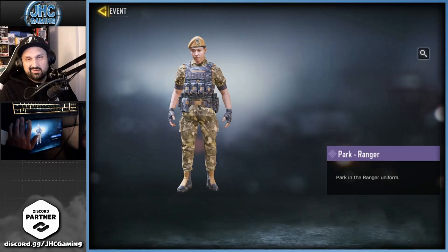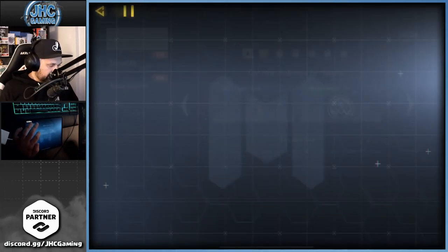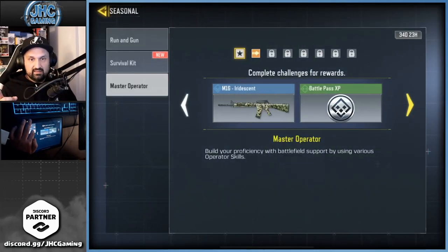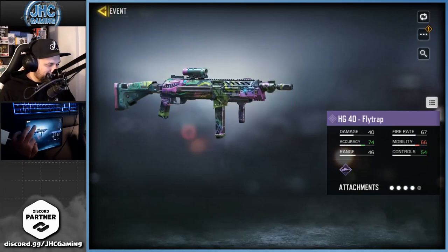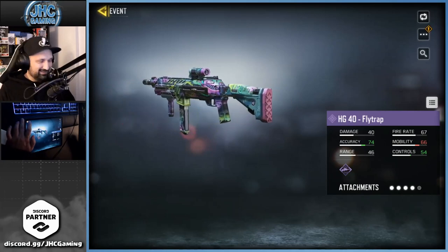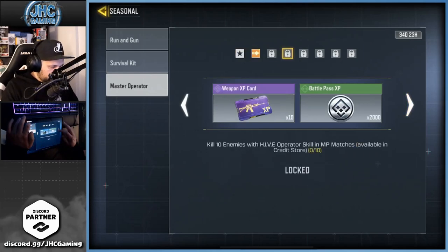How about the seasonal event? There's a GKS here and a survival kit. Oh, that's the AG40 Flytrap — wow, that's a nice free skin for real, it's actually insane. Also an M16... but seriously, no soldier skin here.